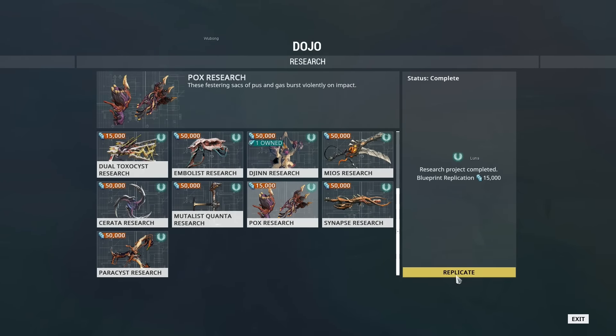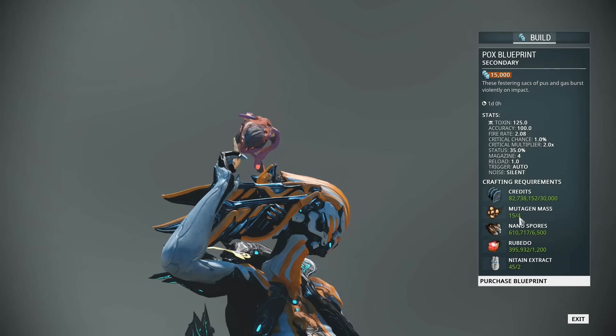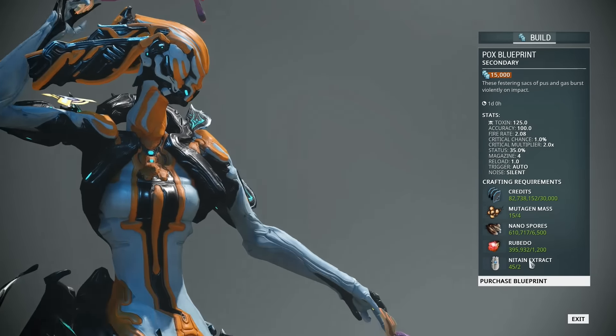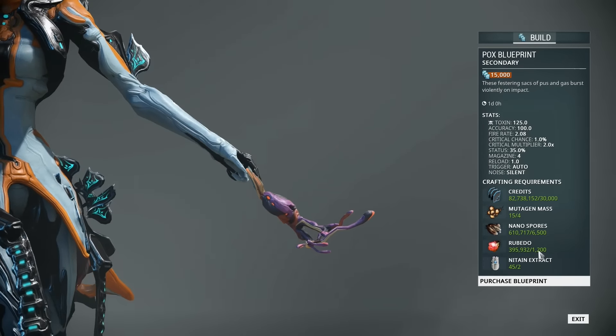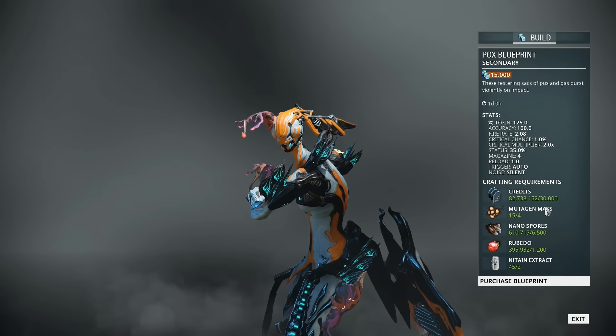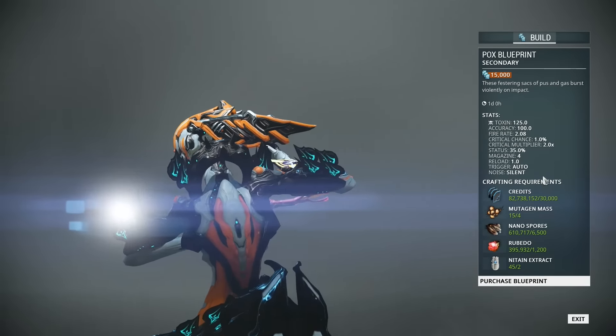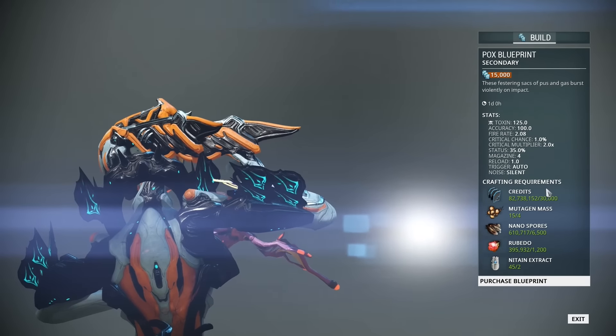Once it is researched, it does take three days to do so. It requires four mutagen masks to be built, two Nitain Extract, 1200 Rubido, six and a half thousand Nanospores. This thing's expensive — 30,000, so 45,000 credits in total, and it takes a whole day to build.